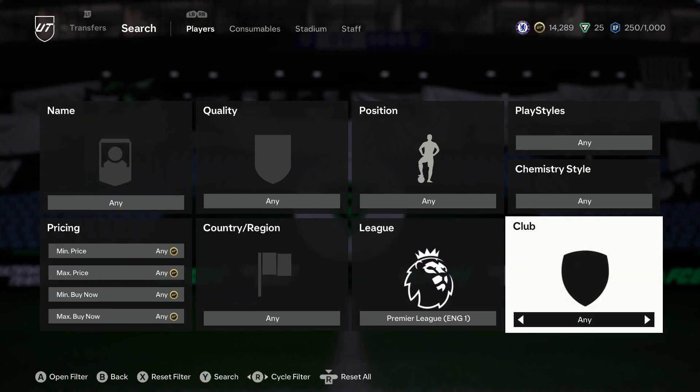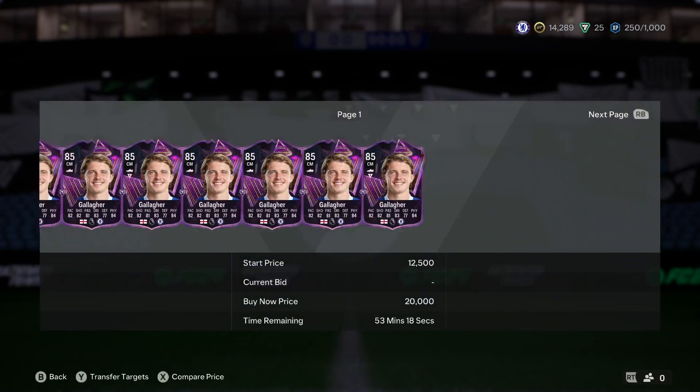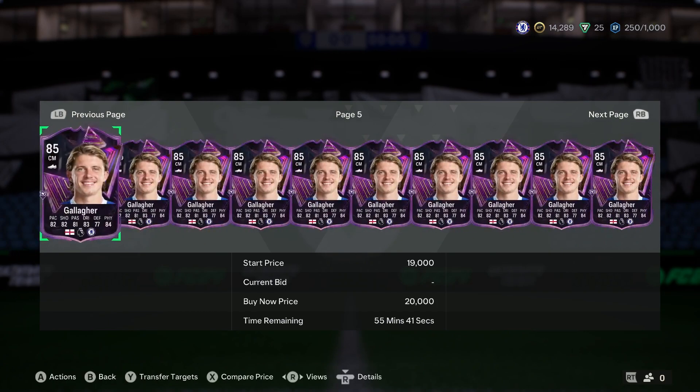We're gonna start off with a nice special card filter to do with Chelsea - if you guys could drop a like that would be appreciated. So primarily Chelsea and Special. There's gonna be around three players to pop up - I believe the brand new Gallagher, which is class. He's got a mad supply - pages and pages and pages of Gallagher.